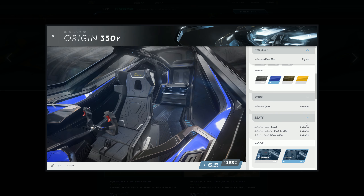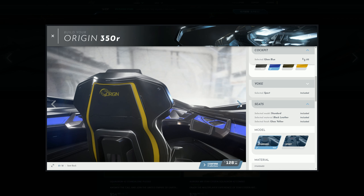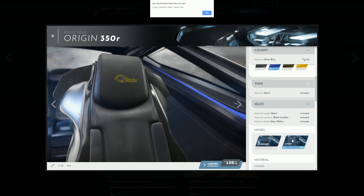Moving on to seats — sport included, black leather included, gloss yellow included. We change that to sport. That shows you what the interior looks like with the sport seats. There may well be glitches — as you can see, that crashed out there. So at the moment on the PTU, some things may cause issues.